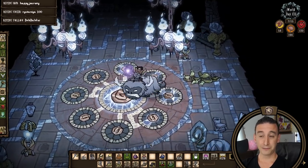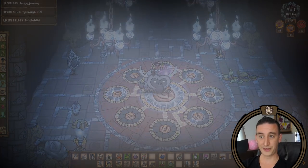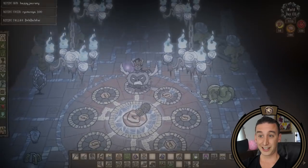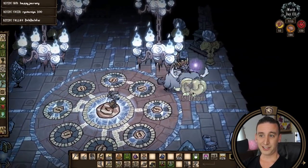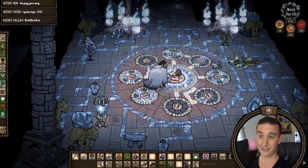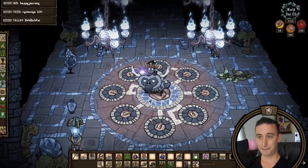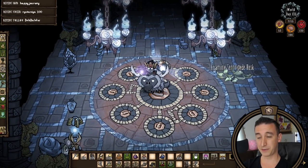The easiest way for me to remember the puzzle sequence is to give each circle a number — the spot at 12 o'clock is 1, then increment clockwise around the circle. That way all I have to do while brute-forcing the combo is remember a short number sequence. For example, the sequence here ended up being 4, 2, 1, 3, 7, 6, 5, 8. If you have good spatial recognition then maybe visualizing the sequence is easier, but I'm much better with just remembering a few numbers.